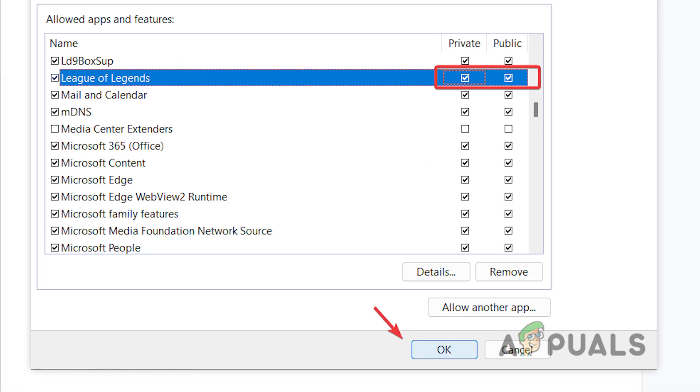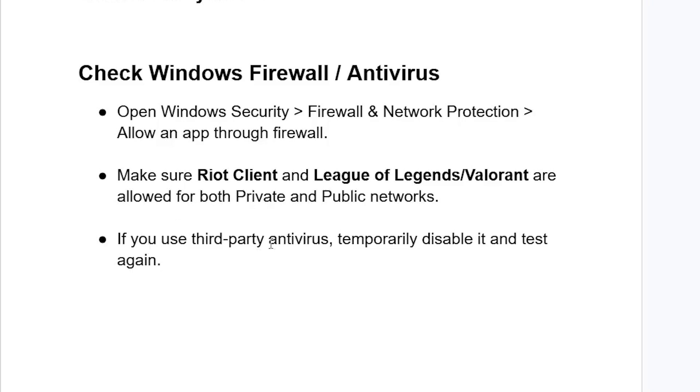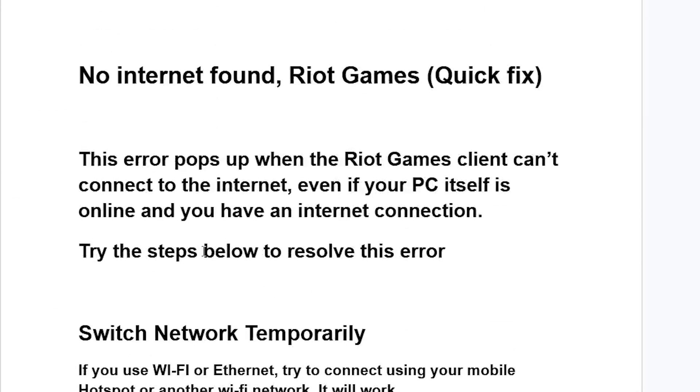Make sure Riot Client and League of Legends or Valorant are allowed for both private and public networks — make sure they are checked. If you use a third-party antivirus like Avast or others, temporarily disable it and then test again.